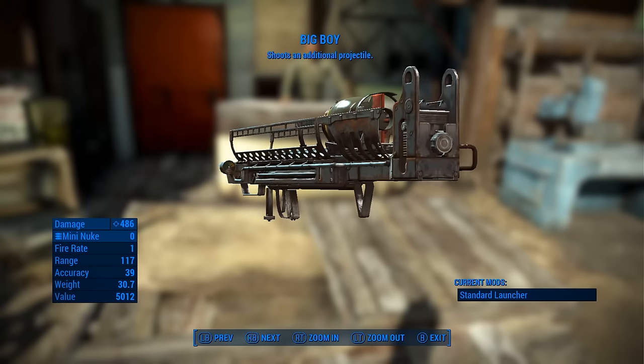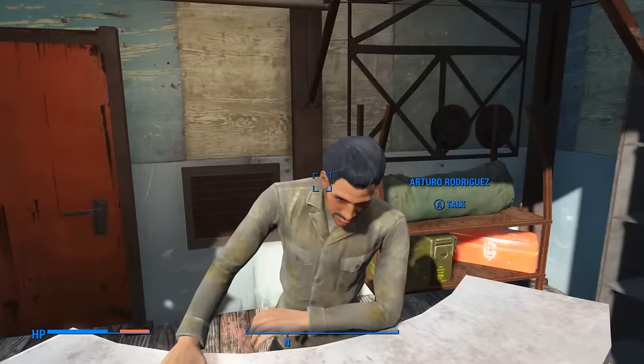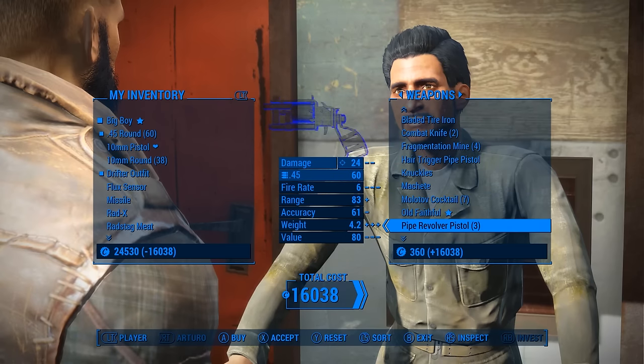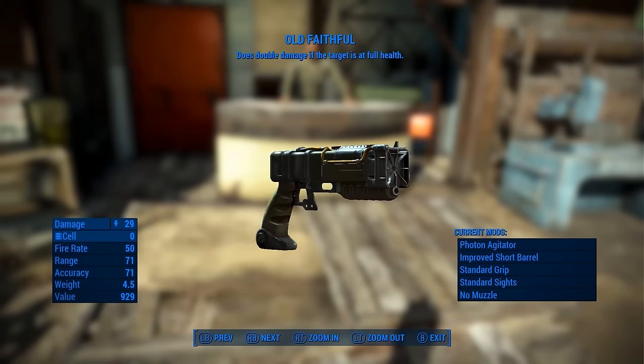Then you have the Big Boy, a nuclear catapult that shoots an additional projectile. This beauty can be bought from Arturo in Diamond City. While you're visiting Arturo, you might as well pick up Old Faithful too — it's a laser gun that deals double damage if your target is at full health.